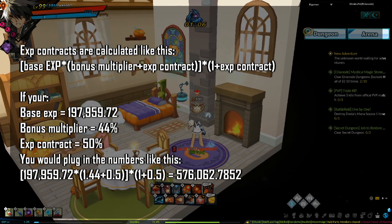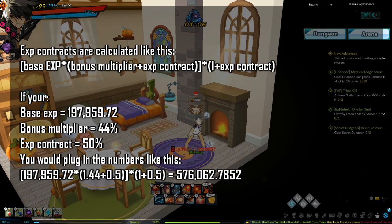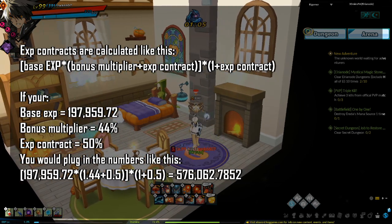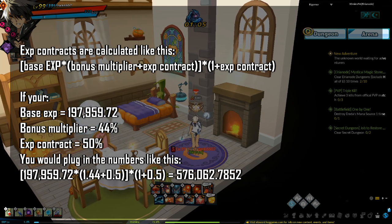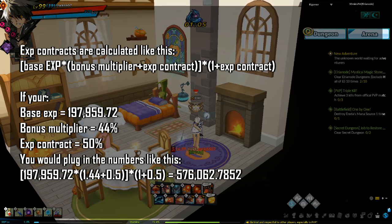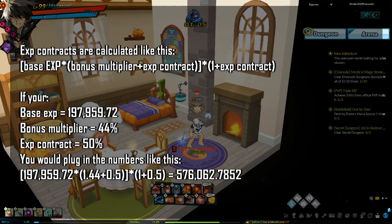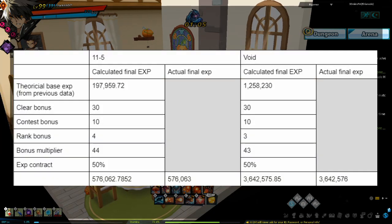EXP contracts are calculated using the equation shown on screen. For example, if base EXP is 197,959, bonus multiplier is 44%, and you have an EXP contract active, you plug in the numbers as shown. The data table confirms this method.